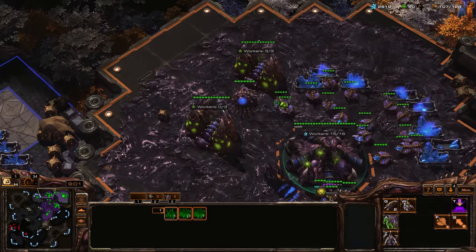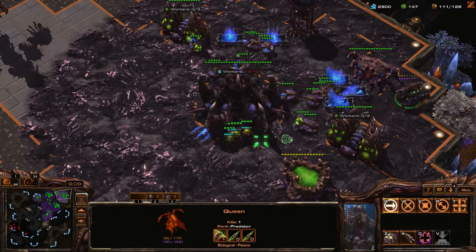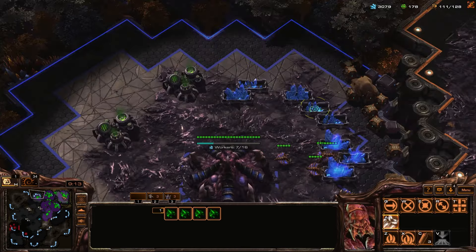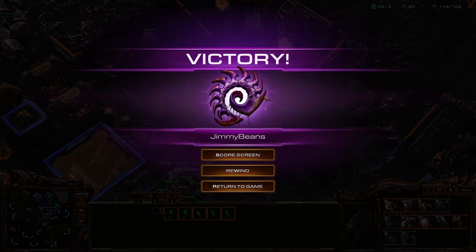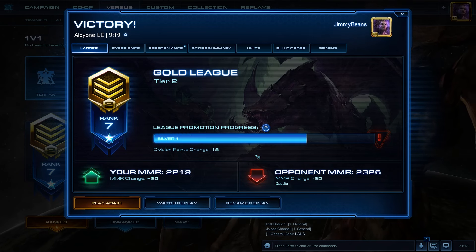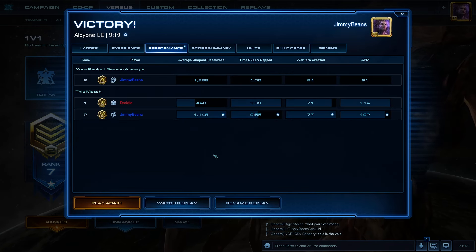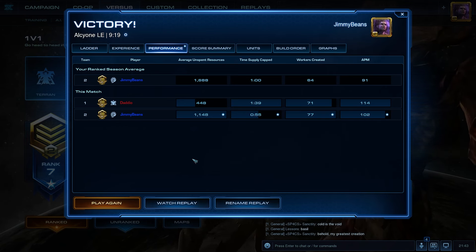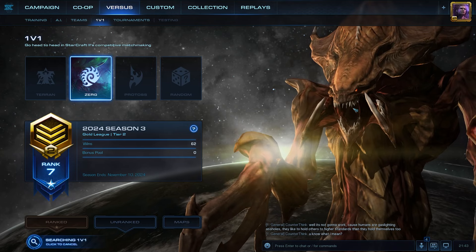Three on gas. Start saturating this base. Build another queen so that I can inject every base. This game is ridiculous. Oh, I win. I'll take it. Hard-fought victory right there. The guy probably had to go or something. I feel like I was not in a winning position that game. Maybe if I hadn't lost those mutas I would have been at a muta count that would have made me feel less sketchy. That's how I usually feel against Terran — I feel like I struggle to deal with most of their army comps. Although, I also have that feeling when I play against Protoss and when I play against Zerg. So I'm starting to think that maybe it's just my lack of knowledge about the game.